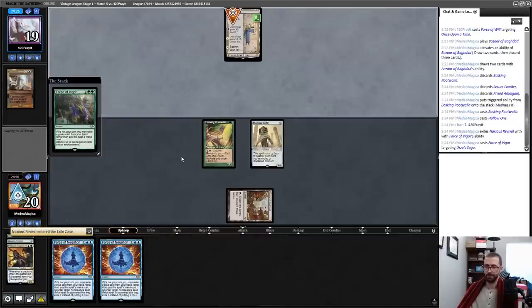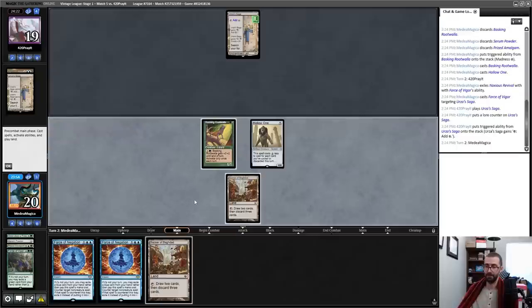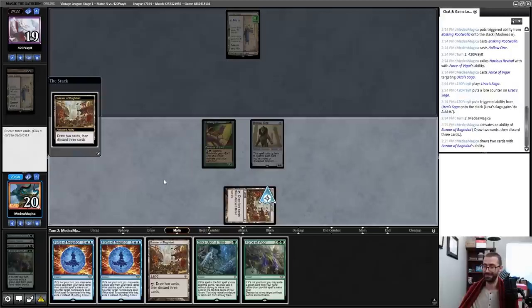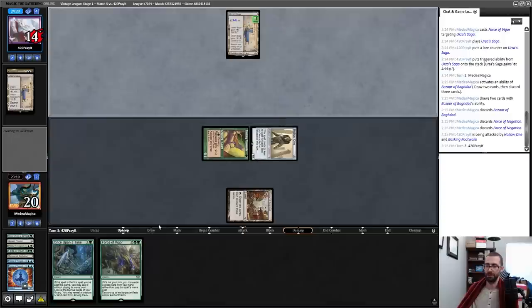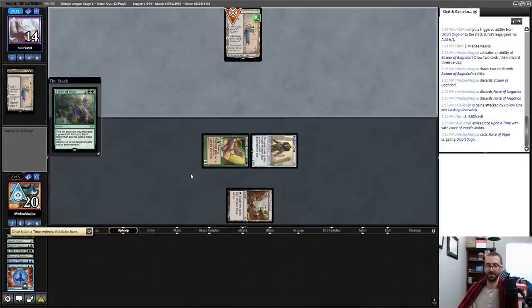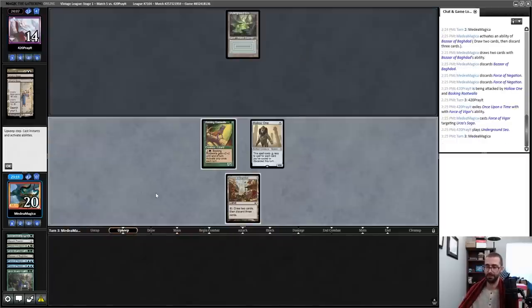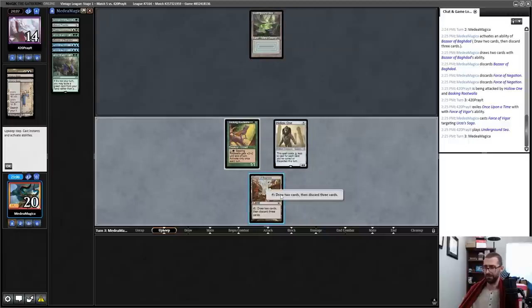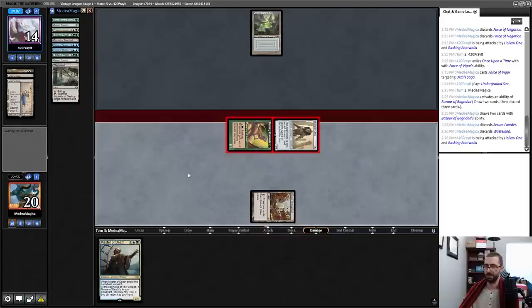Upkeep — nuke Urza Saga as a tempo play, and very aggressively Force of Negation something else. There's that — c'est la vie. Is there a card I'd want to keep badly enough that I don't just jam the second Bazaar now? Five damage — put my opponent to fourteen. Upkeep — blow up Urza Saga again. I'm all in, but that doesn't seem like a bad thing. This is an insanely fast clock. Upkeep — activate this. Serum Powder, Wasteland, probably Master of Death.